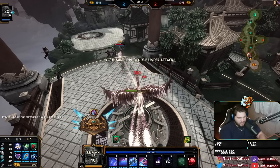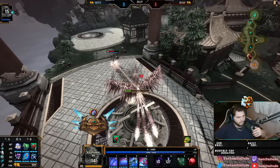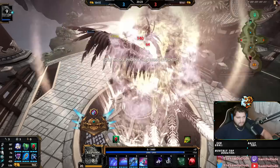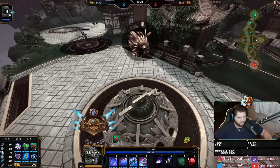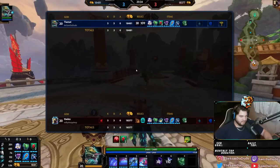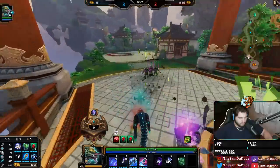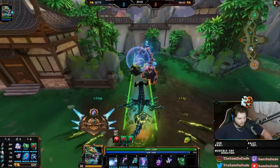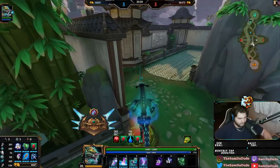He can probably take phoenix — I mean he's got poly, and apparently it does 200 damage. He shelled for it, that's fine. I still like my build better. Actually, I don't know if I would like my build better with poly instead of Spear of Magus — I don't know which one I like more. We'll have to see.